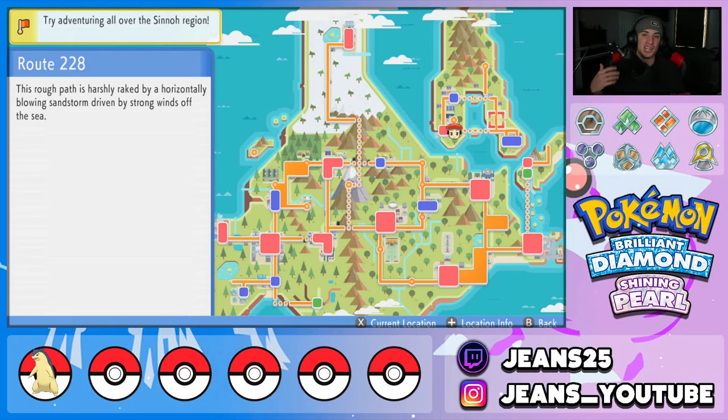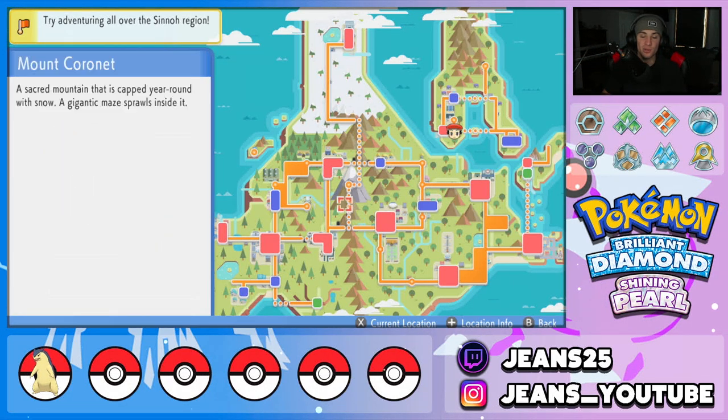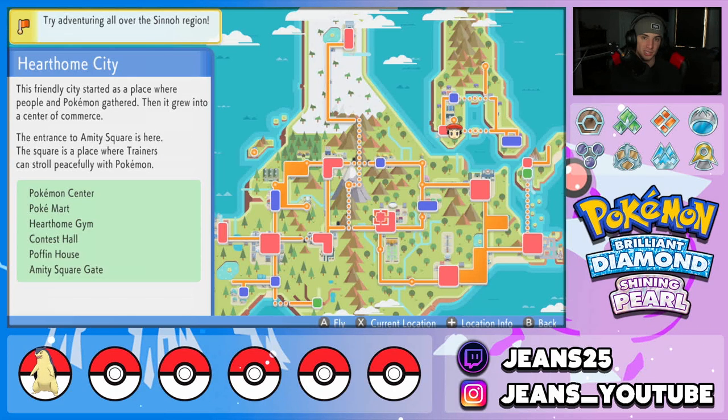The next step is probably the trickiest, but once you get it down it's not too hard. Move your fly cursor around with the right stick — make sure you're using the right stick so you don't move your character — and fly to any city. I'm going to fly to Hearthome City. Before hitting the fly button, hit X right after hitting A so you can open up the menu and fly at the same time.